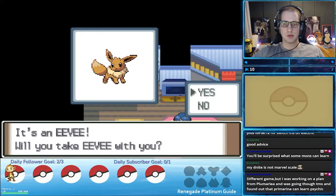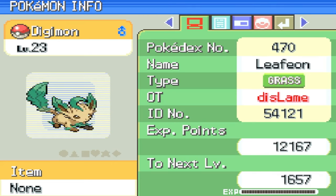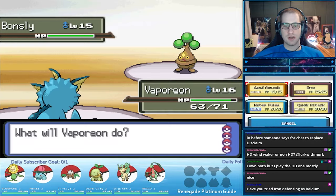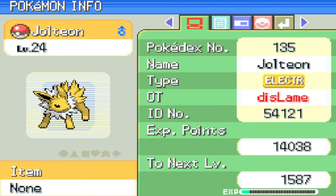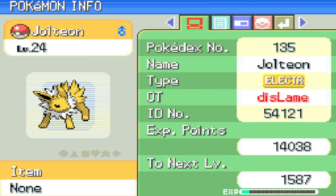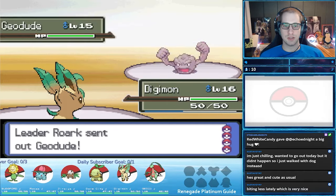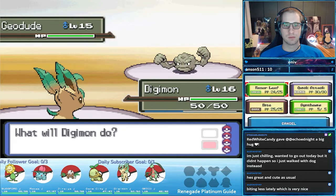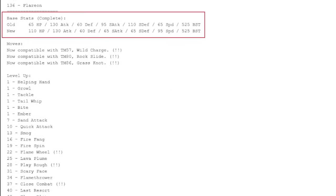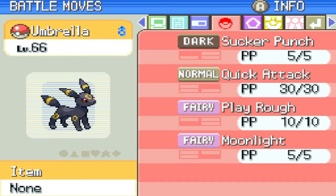Also remember we got a free Eevee from Mom. All of Eevee's evolutions are stone-based in Renegade Platinum, which is a very nice quality of life change. I usually choose the evolution based on the nature or IVs of the Eevee I received. For example, if your Eevee has a good special attacking nature or IVs, you could pick a special attacking evolution. You could also pick the type that your current team is lacking. You can't go wrong with any of the evolutions — all of them got moveset buffs, and a few got base stat changes you can find in the documentation. I personally picked Umbreon for my initial playthrough, but they're all fantastic.